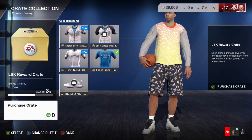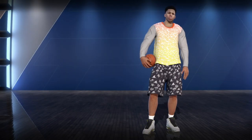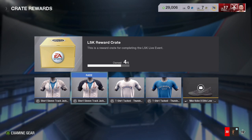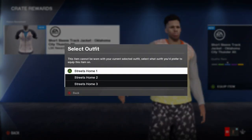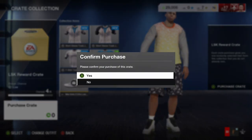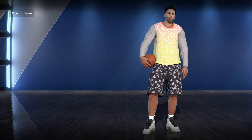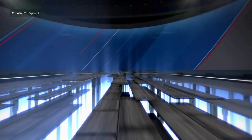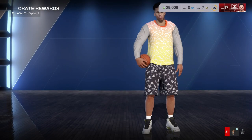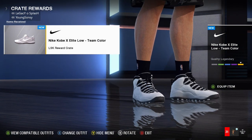As you see I'm just spamming packs right now, trying to get LSK's Kobes — which you can't even use, it's only for My Career. Here we go — pulled the Kobes right there in my fifth pack. And there go the steel tens also, two birds one stone. It's only meant to open it once, but you just push A to equip it, then push B to back out.